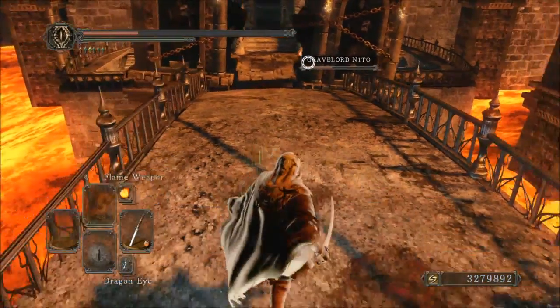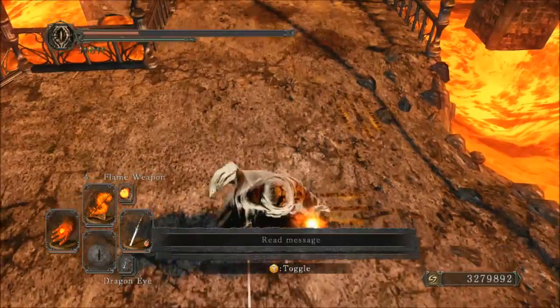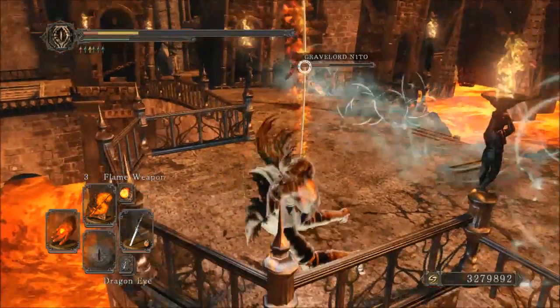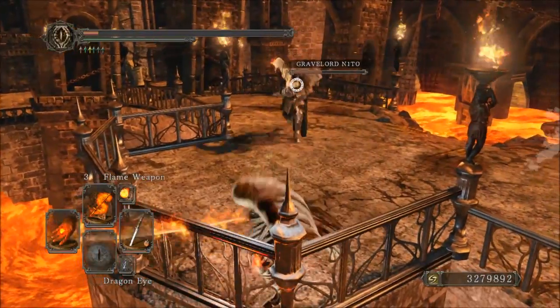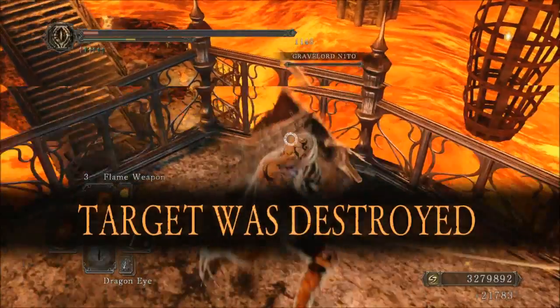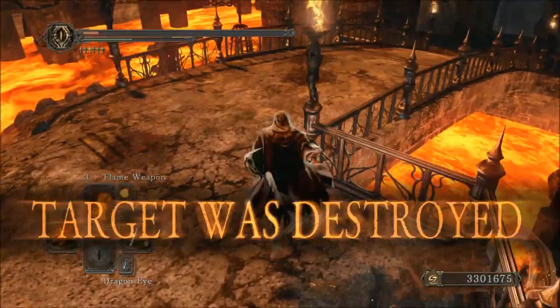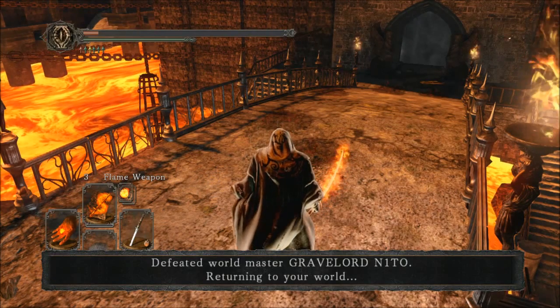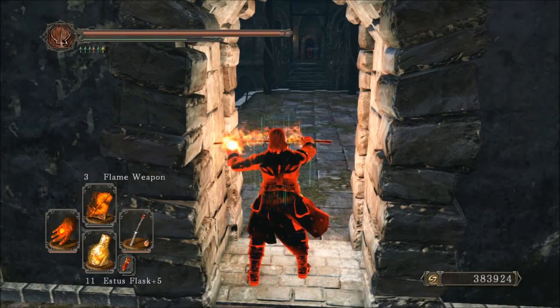The combo didn't really work because you get stunned by pretty much anything in this game. I was fighting a guy earlier who had two Avelyn crossbows and just murdered me — I couldn't escape those stun locks. I even got stunned by a throwing dagger. You just have to be careful.